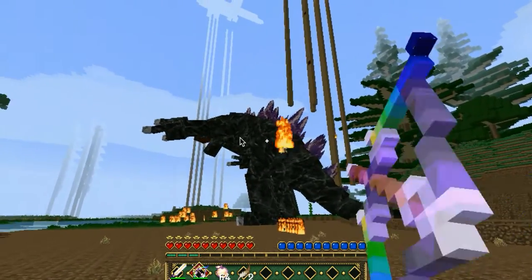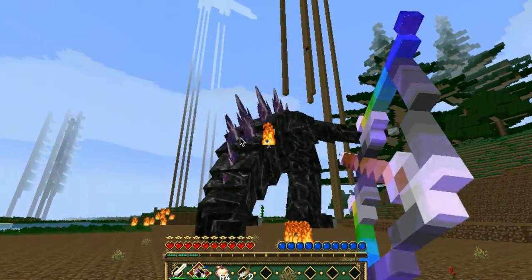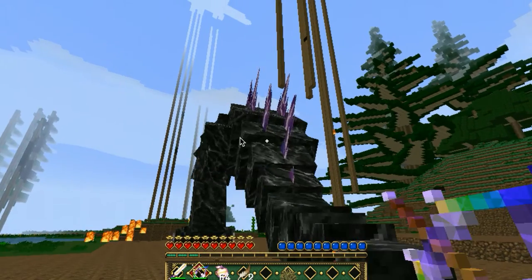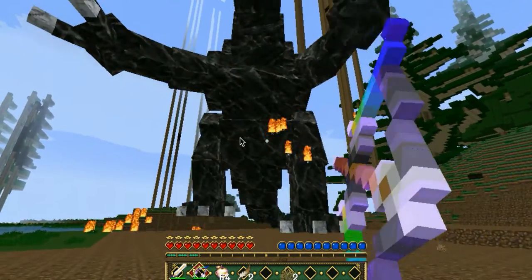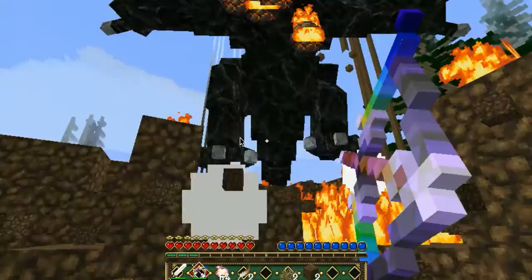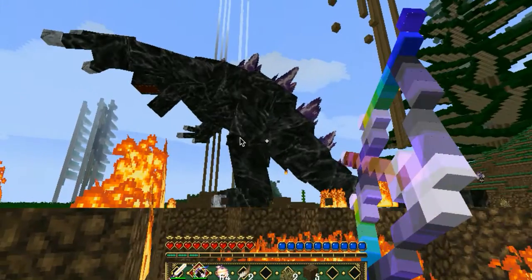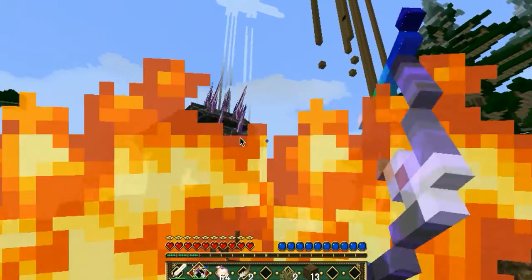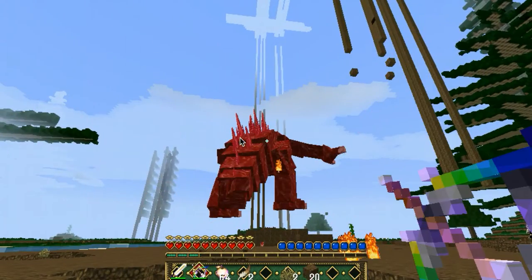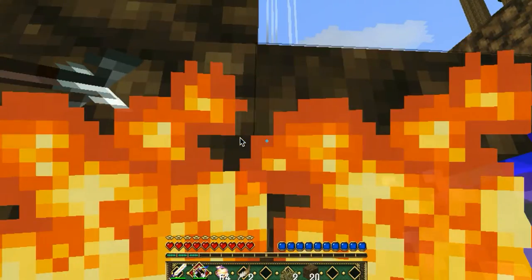Back in the day, when the Morph Mod allowed you to have the same amount of health, you could play as a bird and just completely go up and murder him. But now it's actually a little bit hard. This overpowered armor though will keep me protected from most things. Look at this fire — his fireballs aren't doing a thing. Shooting him in the butt with arrows. It's epic.